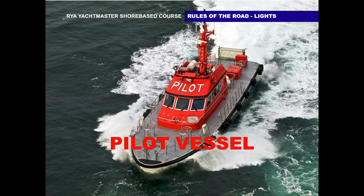Thank you very much for joining us. Today we're going to talk about pilot vessels. The rules of the road say that a pilot vessel is a vessel engaged on pilot's duty and shall exhibit at or near the masthead two all-round lights in a vertical line, the upper being white and the lower being red. So a vessel on pilot's duties should have an all-round white over an all-round red.